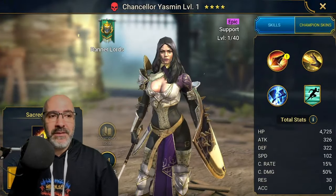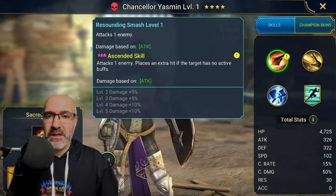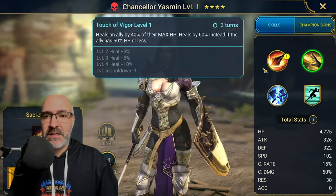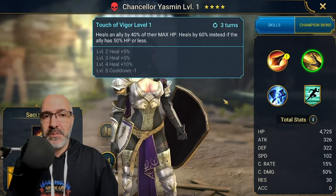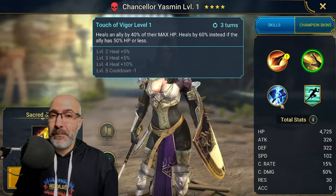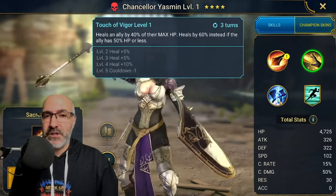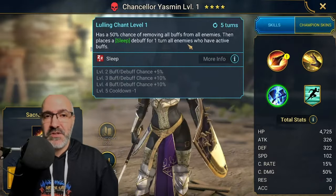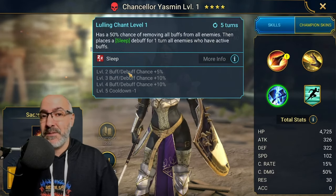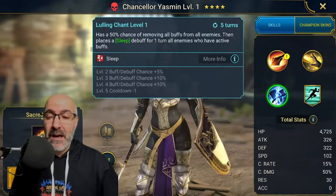Chancellor Yasmin. I have not used her yet but I do have a six-star ascension for her, so I'm definitely thinking about leveling her up. No buffs — you get an extra hit. Heals all allies by 40% of their max HP, heals by 60% instead if the ally has less. You can basically get a full heal off on the whole team, and has a 75% chance of removing all buffs from enemies and then placing them with a sleep — a full buff strip. Not bad.